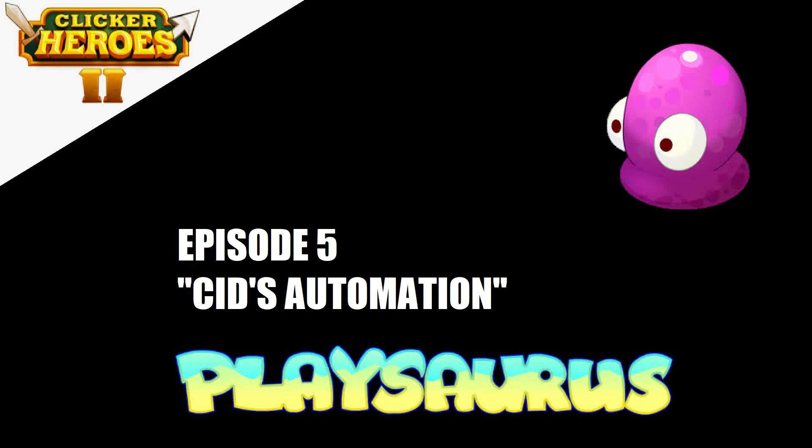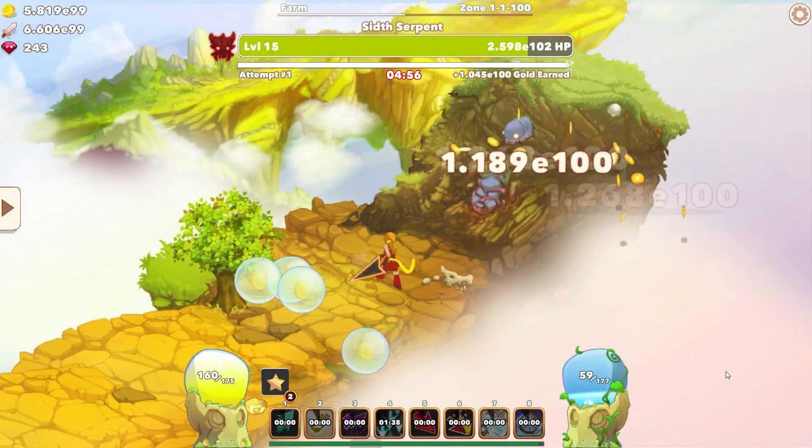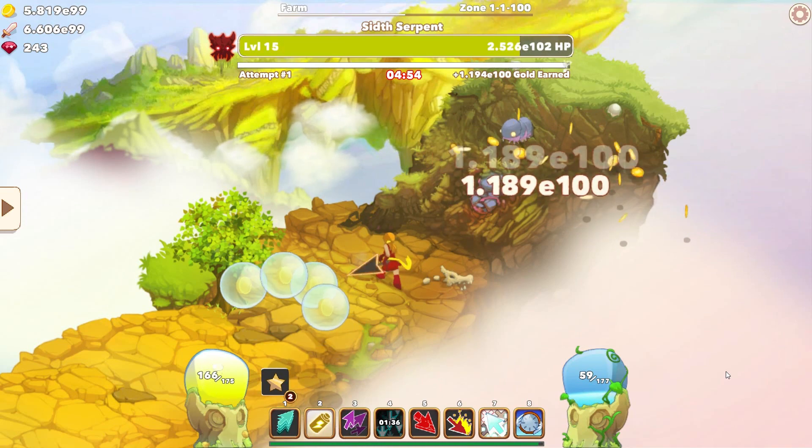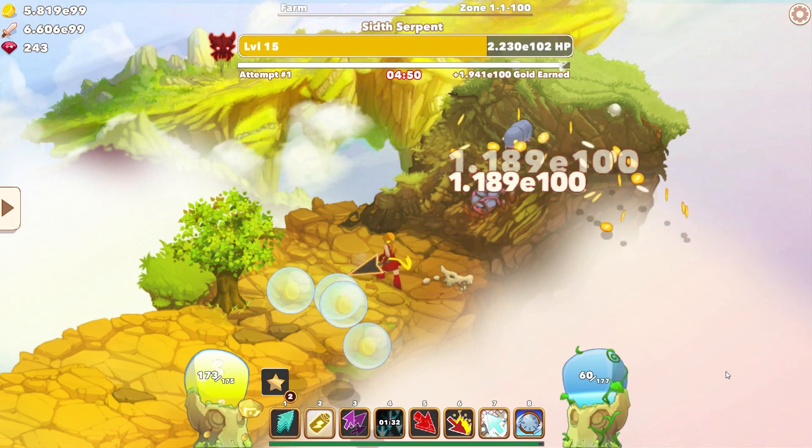Hello and welcome to the fifth episode of Clicker Heroes 2 100% achievements journey. Since last video I was able to set up Sid's automation. I think from this point my progress in the game is going to be much faster. Let's take a look at where we're at — since last episode I've been playing with the automator for Sid and I made a much better automation system with Clickstorm and batteries.